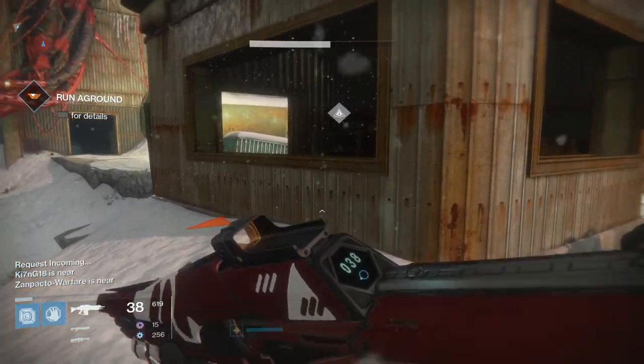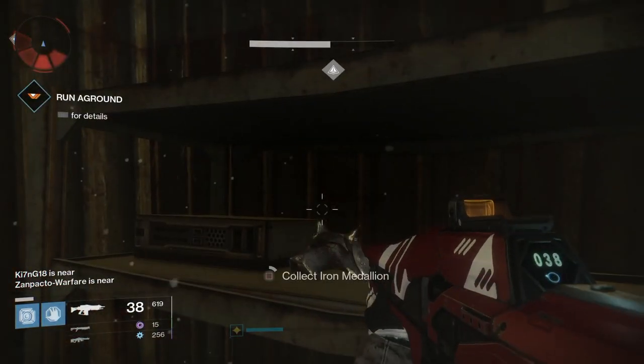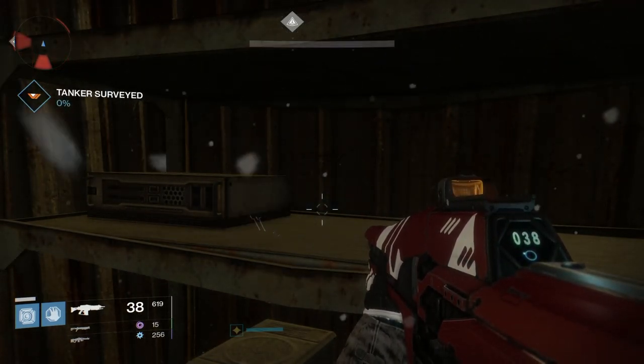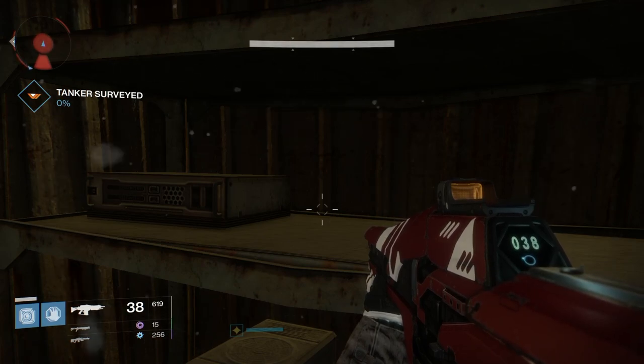For the next medallion, we are on Lord's Watch, which is the exact spot you spawn in at the Plaguelands. Once you spawn in, just look to the right and you will see this little room. All you actually have to do is walk inside and you will find another medallion here on the shelf.